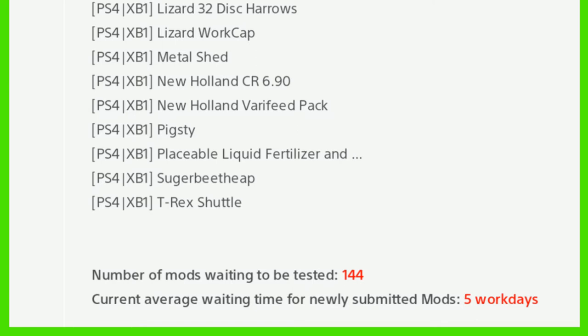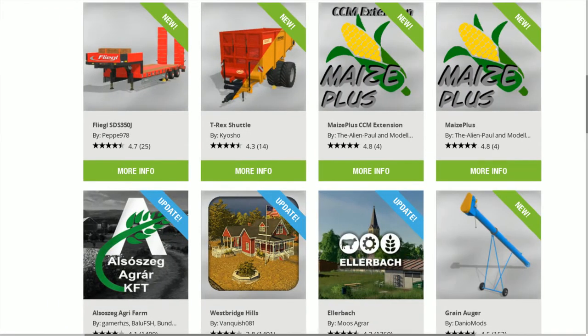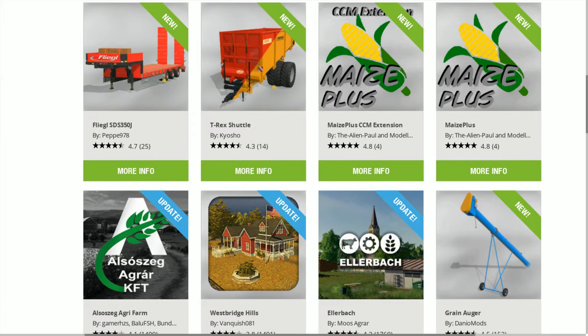What about the mod hub? We've had an update today. The first new mod is the Fliegl STS 350J, which is a nice low loader. Then we have the T-Rex Shuttle — both of those are for all platforms. Then we have Maize Plus CCN Extension and Maize Plus, which are PC only. Also Zig Agra Farm and Westbridge Hills are an update for all platforms, and Ella Back is an update for PC only.